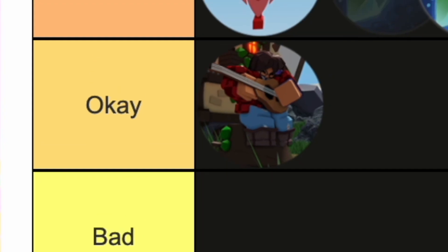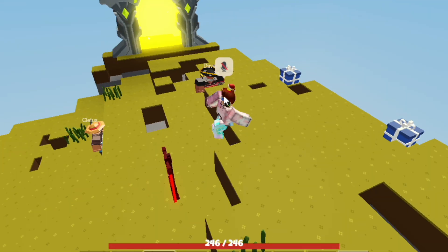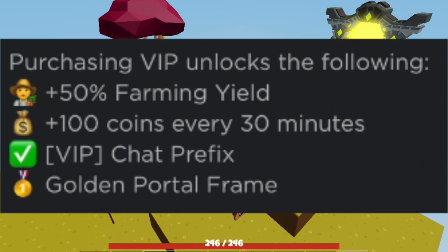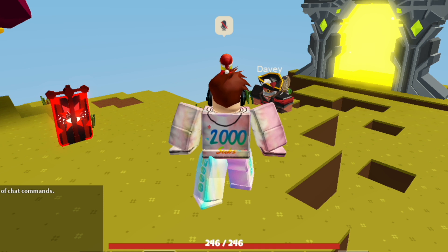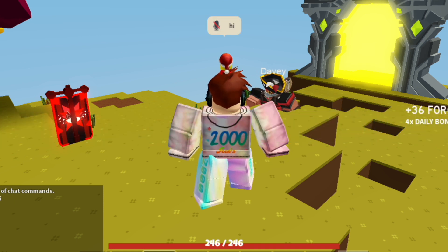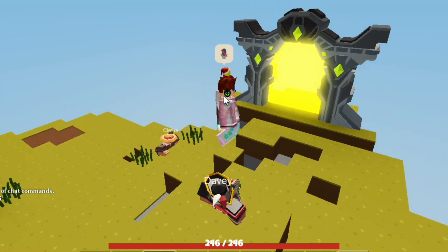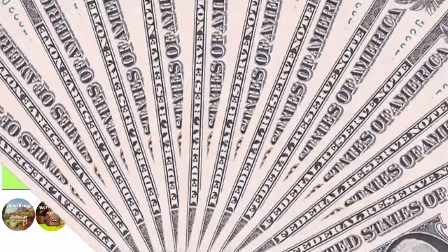Next up is VIP, which I'm going to put in Good. It currently costs 399 Robux, and by buying it you get a lot of features including plus 50 farming yield, 100 coins every 30 minutes, a VIP chat prefix beside your name tag, and a very special golden portal.